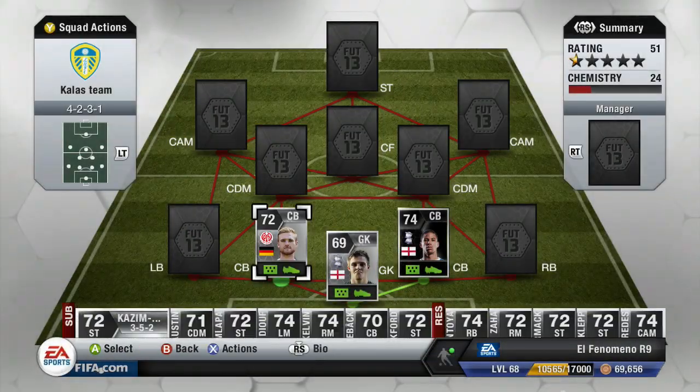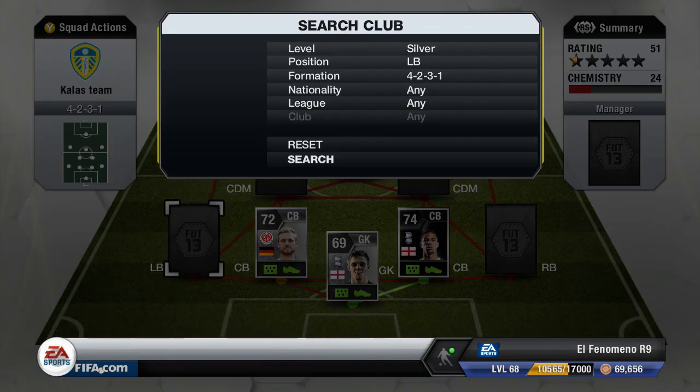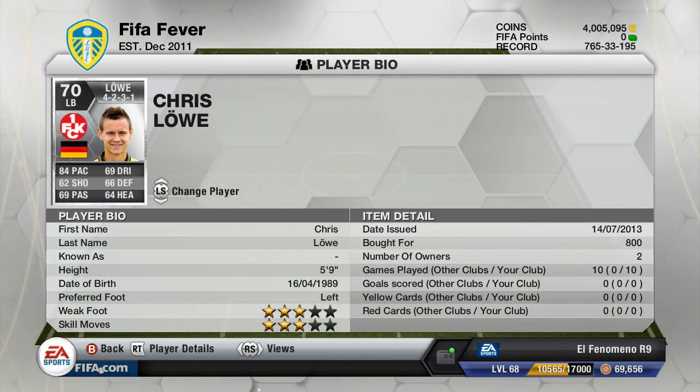Moving on to another solid centre back who is Jan Kershav — I think that's his name, you Germans can correct my pronunciation. He's a really solid centre back: 72 pace, 70 defending, and he is also 6 foot 5. I believe he's also moved to Bayern Munich in real life, so what a centre back they've got there.